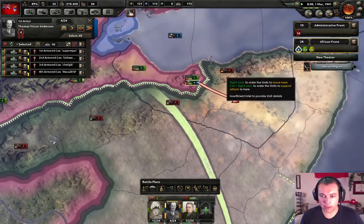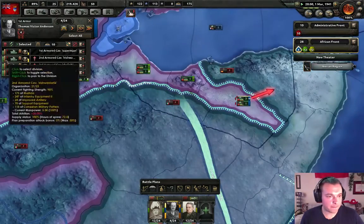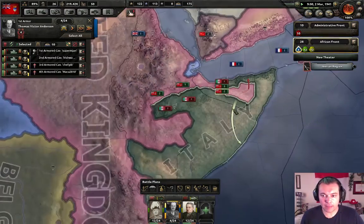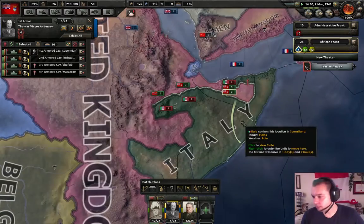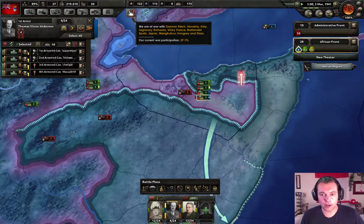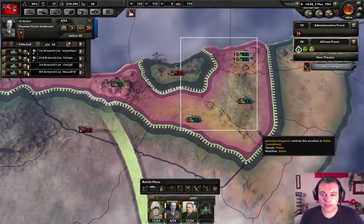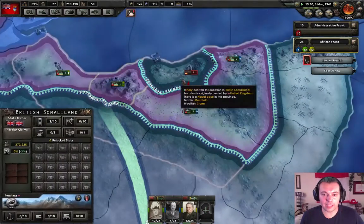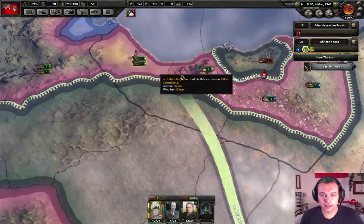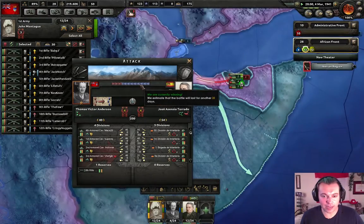We're gonna want to be surrounding this area. We're gonna surround this port and take it over — they have almost nothing left down here. The Canadians have done 27 percent of the war so far. That might give you an idea of how much of this war we're basically leading. It's a lot — nearly a third of the war is us.